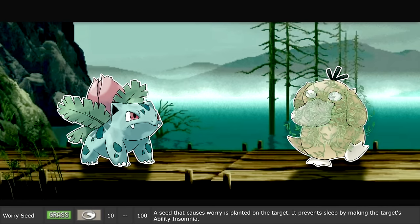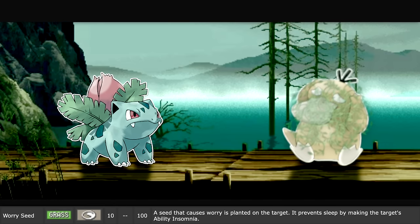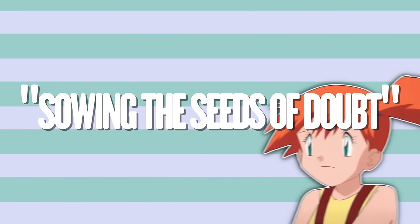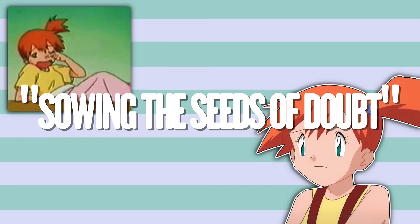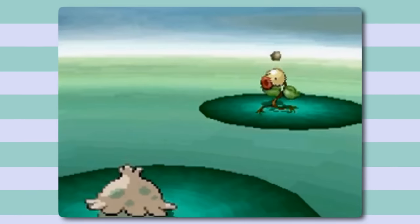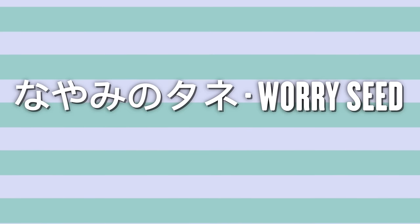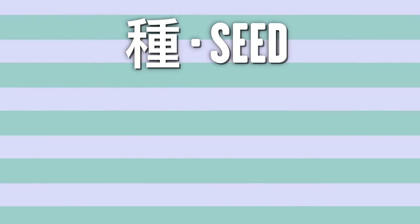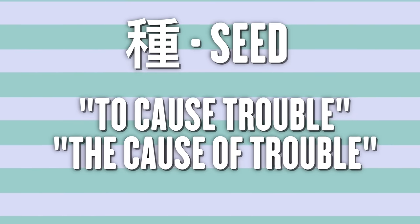Worry Seed is a move that plants a seed on the target, causing them to worry — it prevents sleep by making the target's ability Insomnia. Too real, Game Freak. A popular saying in English is 'sowing the seeds of doubt,' where someone causes you to worry so much that you have a hard time sleeping. But this move's name in Japanese is also good fun. The name Worry Seed comes from an overly literal translation of the saying 'nayami no tane.' The kanji can mean seed, but in this saying it means 'to cause trouble' or 'the cause of trouble' — basically, a worrying thing.